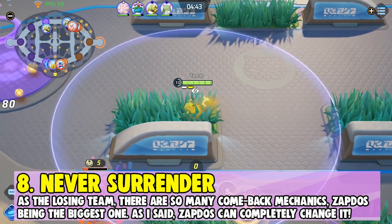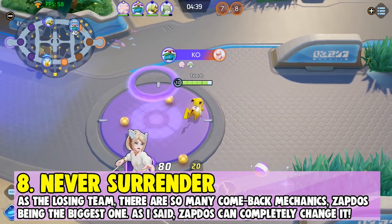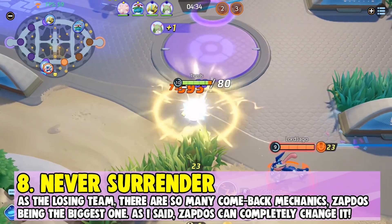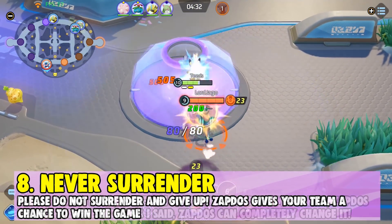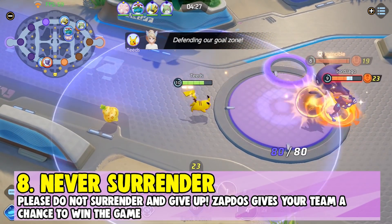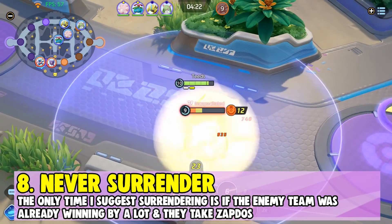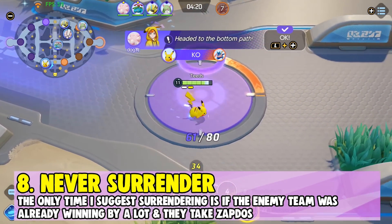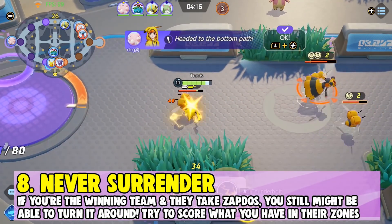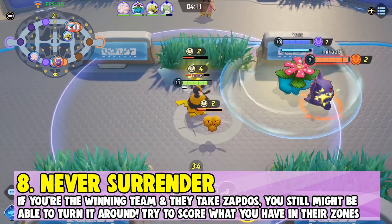Number eight: never surrender. As a losing team in Pokemon Unite, there are so many comeback mechanics, with Zapdos being the biggest one. Zapdos can completely turn the game around even if you lost most of your goal zones early. Please do not surrender — Zapdos gives your team the chance to win the game. The only time I suggest surrendering is if the enemy team was already winning by so much and then also takes Zapdos. If you're the winning team and the losing team takes Zapdos, you still might be able to turn it around — while they're scoring, try to score in their goal zones.